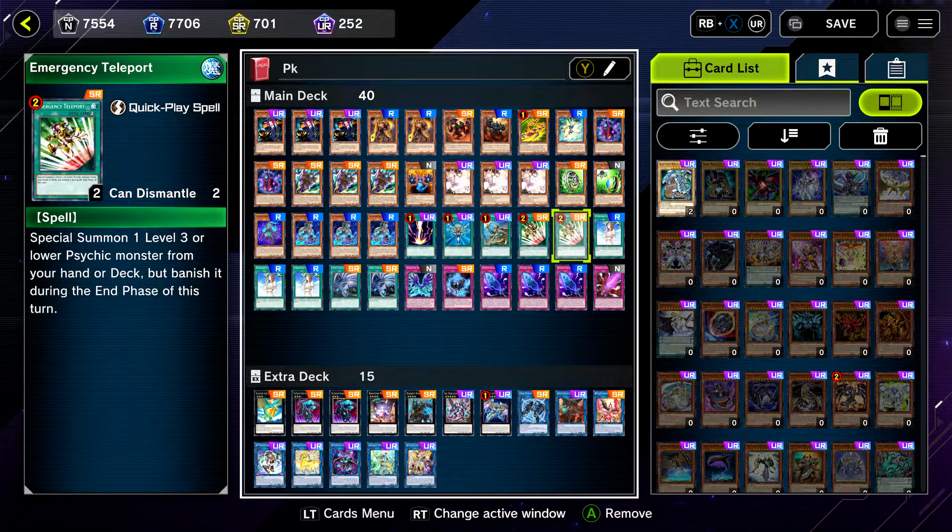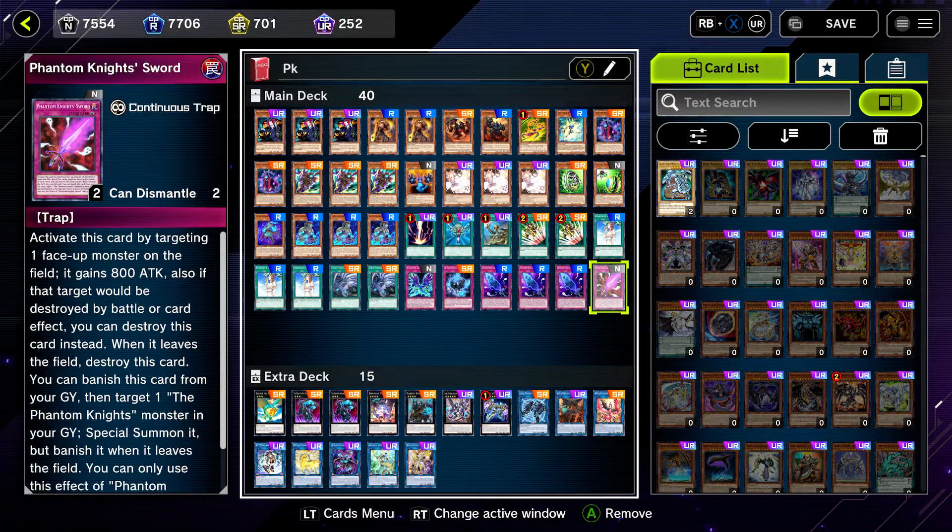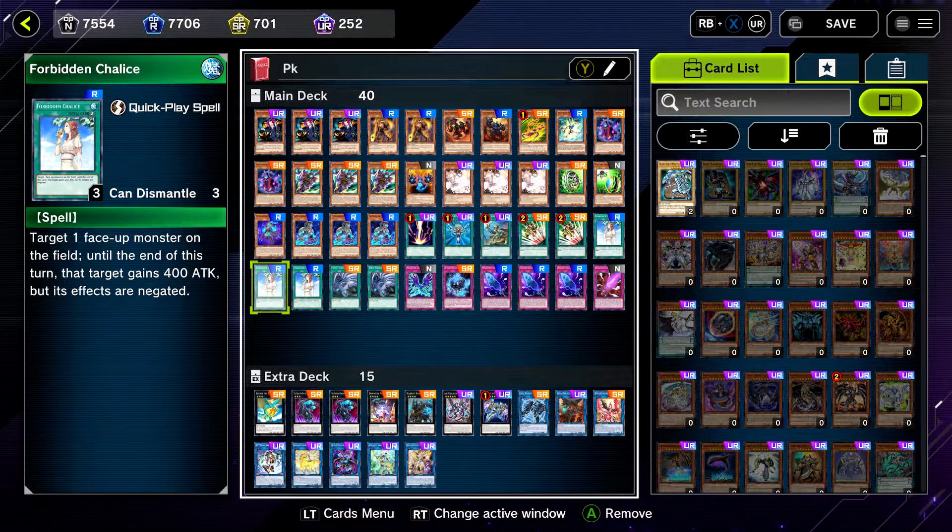Two E-Tele to summon out the Wheeler and the Tracker. Three Chalice — simply put, Imperm is a UR in this game and more expensive to craft. Chalice is cheaper, even though I could make Imperm. If you're trying to hoard gems, you can't really hoard them — you need to spend gems on packs, then dust whatever you don't need.